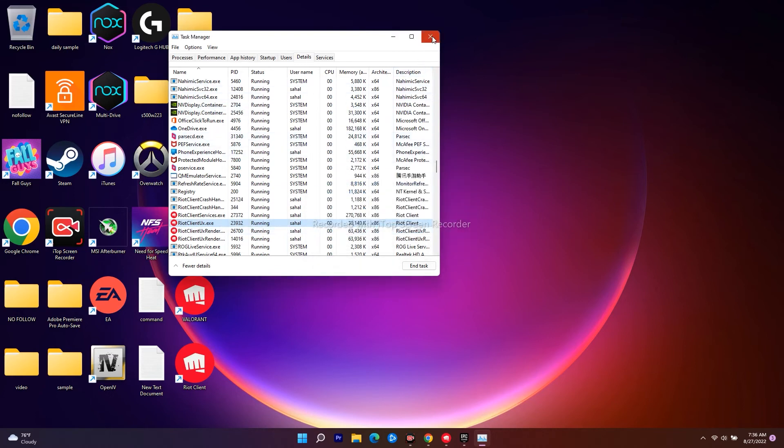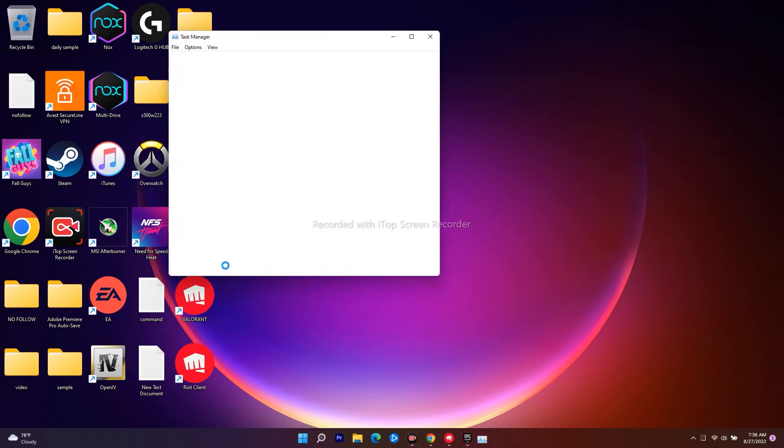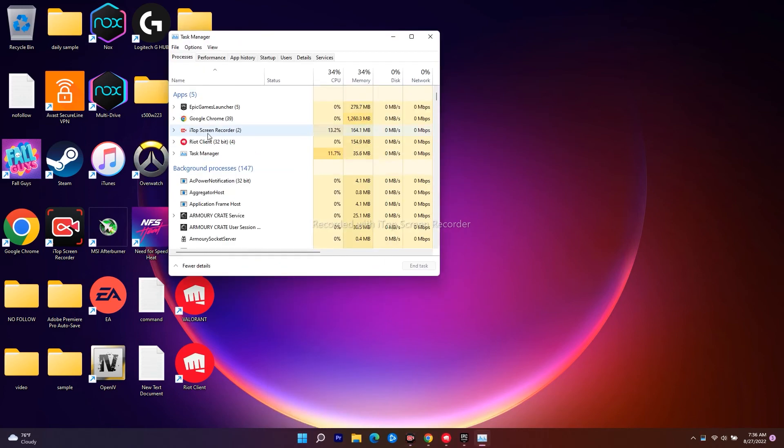Once that's done, close Task Manager and restart. Most probably the issue will be completely fixed. Just to clarify: I'm showing Riot Client instead of Valorant because I can't launch the game right now due to an error. In your case, you'll see Valorant — expand it, keep expanding, select it, and follow the same instructions.